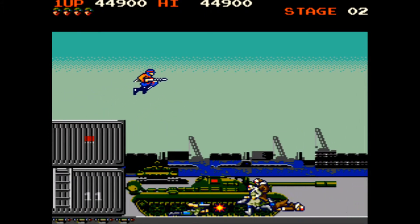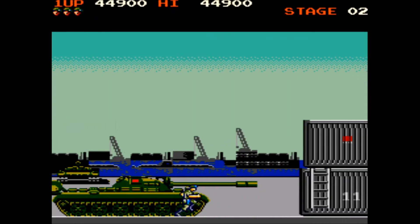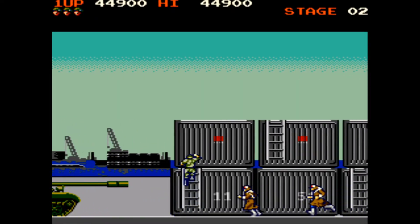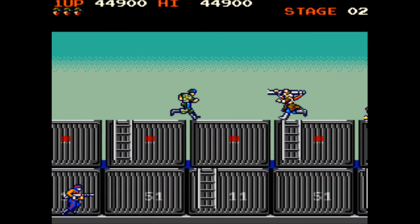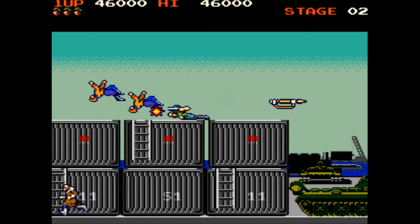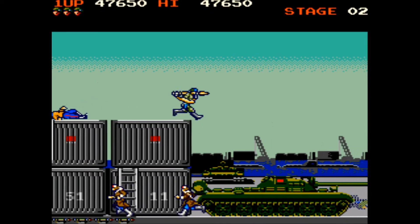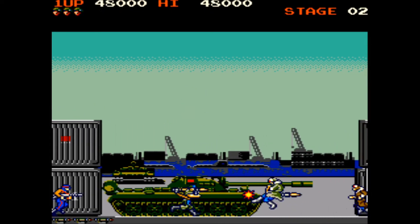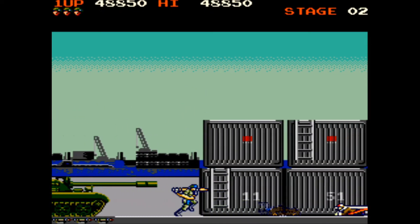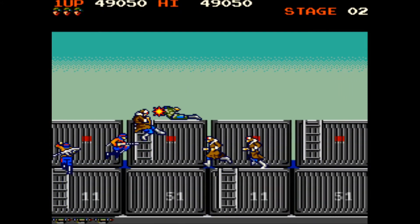Ideally you need special weapons when you get to the bosses on each level, because the bosses are generally tons of enemies thrown at you in one form or another. As you saw in the first level it was just a truck spawning enemies. This level — which I don't think I've ever got past without infinite life cheats — is guard dogs and their handlers.